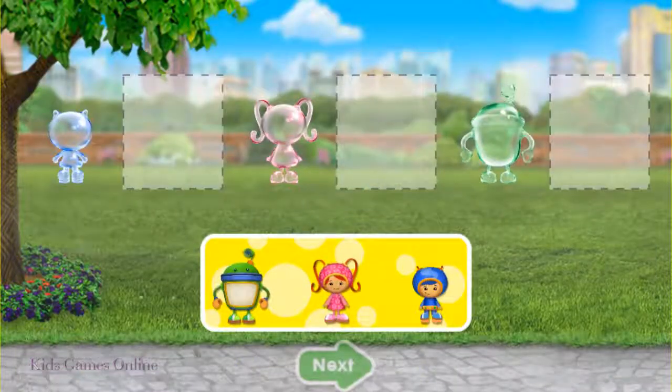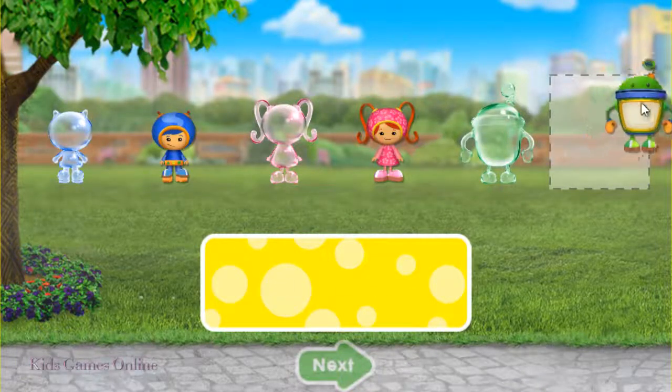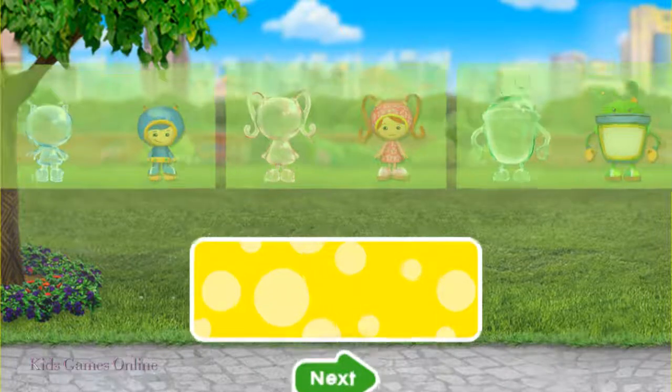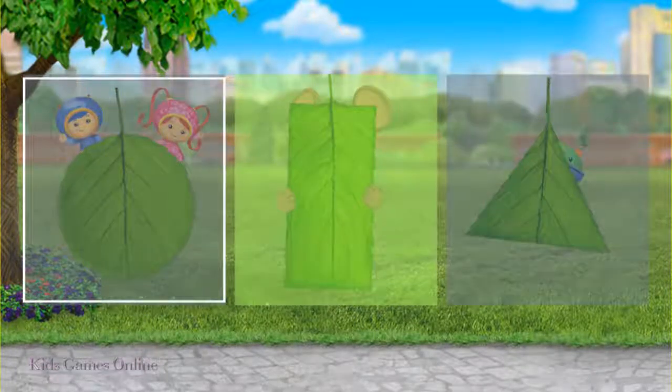Alright, Umie friend. Drag the Umies next to their matching bubbles. When you're done, tap the green arrow. Awesome! You did it! Dormouse wants to play hide and seek. He's hiding behind the rectangle leaf. Dormouse was behind the rectangle leaf.